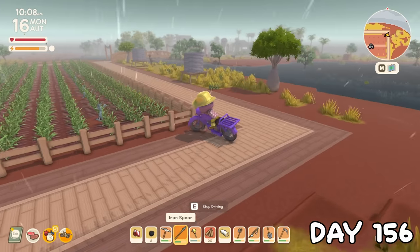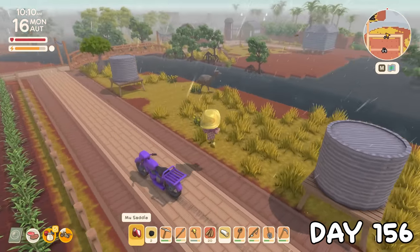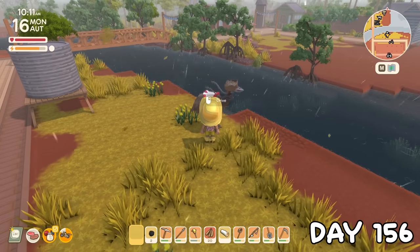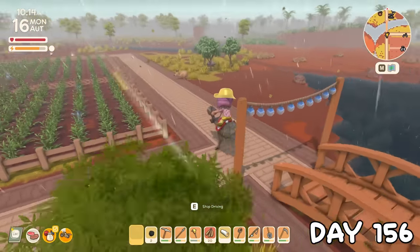It took till the next day to recharge, and whilst working on a permit point goal of travelling a distance on a vehicle, I spotted a moo by the big field. I slapped that saddle right on and took it for a test drive. This is the best thing ever.